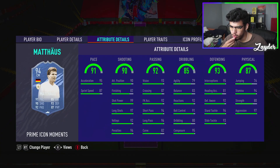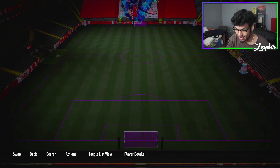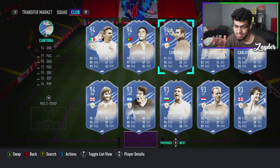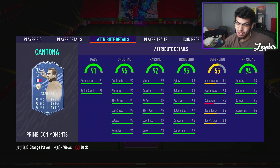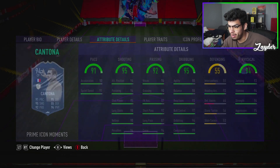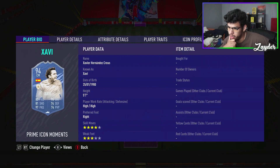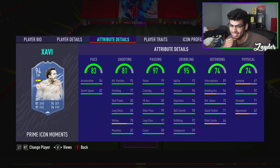Lothar Matthäus — new, 94 rated, three-star four-star. This is going to be one of the best box-to-box midfielders in the entire game. Cantona — that's the Man United top, right? Five-star four-star, actually has a bit of pace on him now. Put an engine on this card and you have a forward or cam for the rest of the year. Xabi Alonso — high-high, four-star three-star. You could use him as a box-to-box. Those dribbling and passing stats are crazy, as they should be.